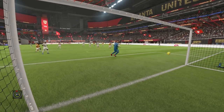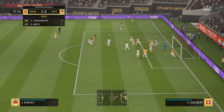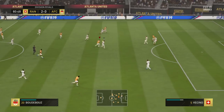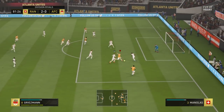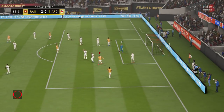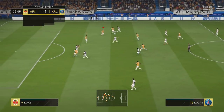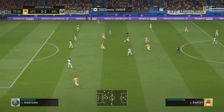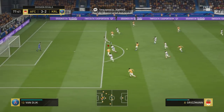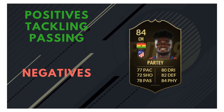Crossing, free kick accuracy, and curve don't really matter at all. Free kick accuracy shouldn't even be in the passing category — in my opinion it should be in shooting. Crossing and curve don't matter because when are you really going to cross the ball with this guy? That's going to be up to your wingers or maybe some of your strikers to provide crosses into the box. This Partey card should never really get into a position to make crosses. I thought his passing was really good — didn't get me any assists, but the way he linked up with the rest of the midfield and attacking trio, being able to start attacks and create chances, was really good. I was actually really impressed with that from Thomas Partey.